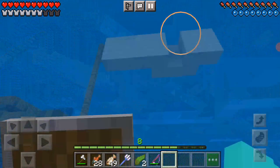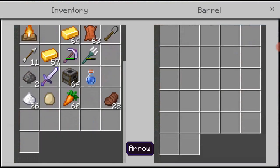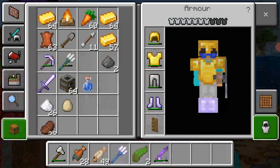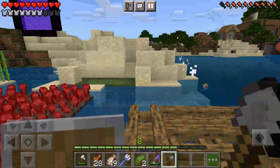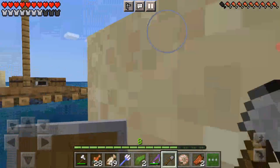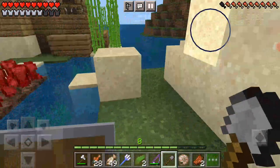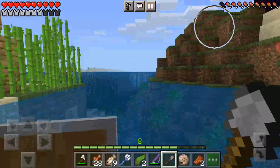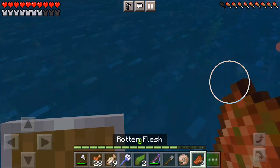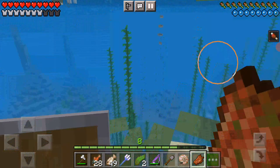We don't have much food. I did craft this stone shovel. I got three nautilus shells and some rotten flesh — not bad I guess. I'll just quickly have some rotten flesh because now I'm not hungry.